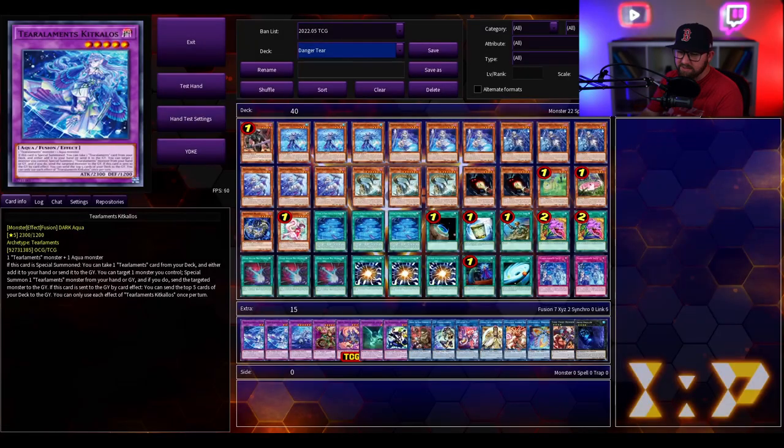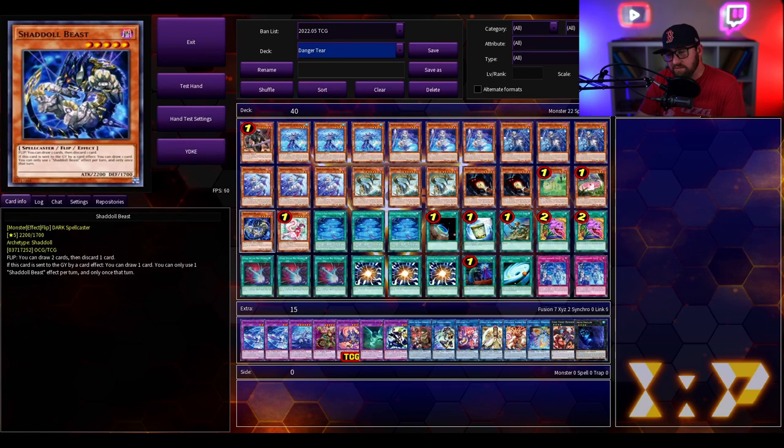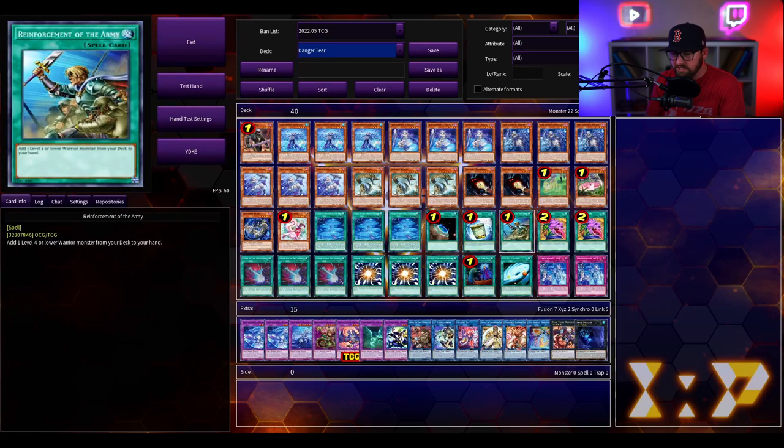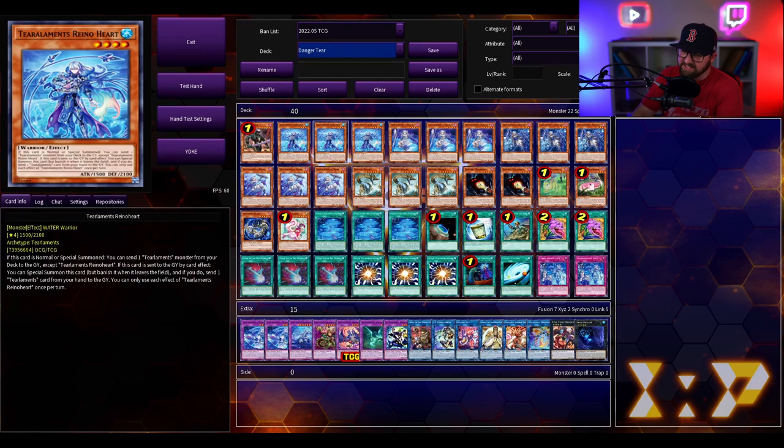Before hopping into some of the combos, I just wanted to show you a very basic, straightforward deck list that — plus or minus a few cards — people are going to be running for the most part. There are some tech choices: some people go the hand trap route, some prefer the board breaker route like what this list is doing. Some questionable things would be whether or not you play Should All Beast to give you access to Winda, and the Greffer package isn't played by everybody but it's a pretty neat inclusion.